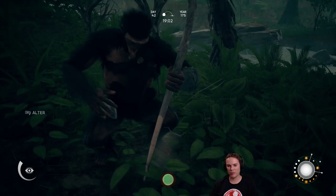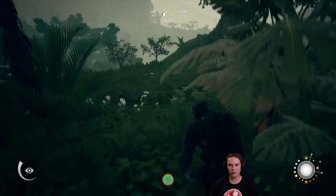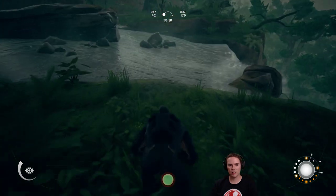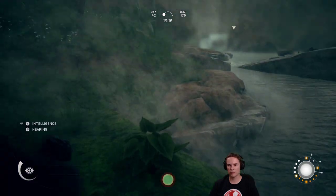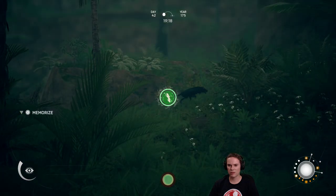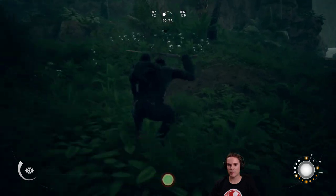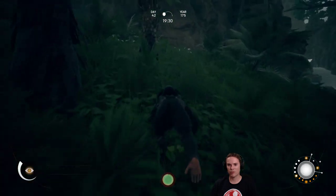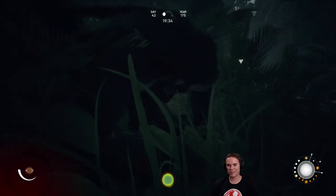I guess we can probably make a sleep spot here since we've got guards. Let's see if there's any useful herbs around. There's nothing around here. That bloody cat again — I'm not going to give him the chance to sneak up on me. I'm going to ram this right up his feline arse. And it still hasn't killed him. More branches please.